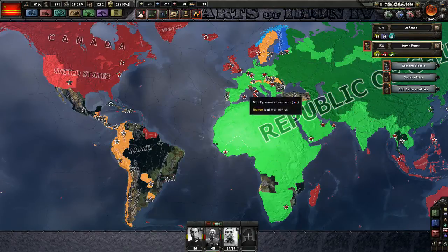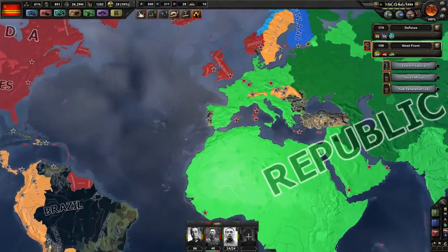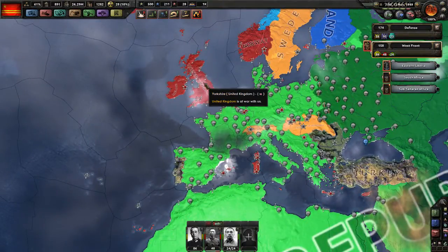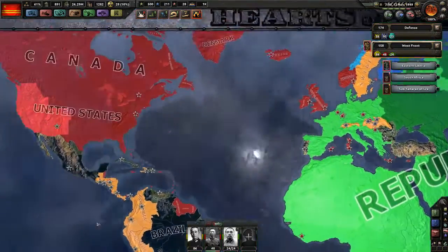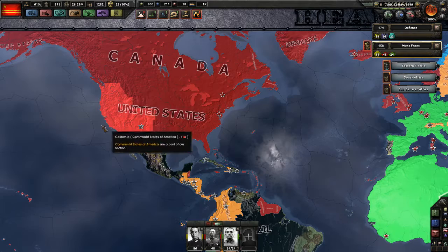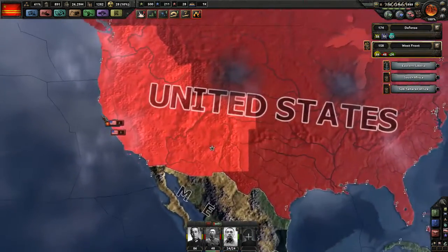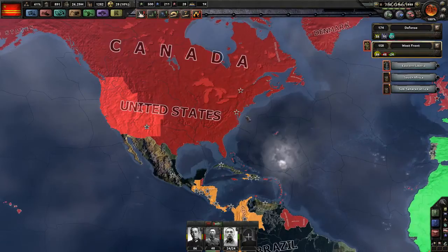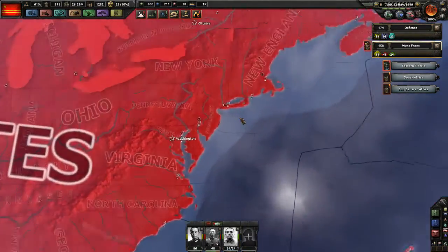Let's have a look at our political map. We're still at war with what's left of Norway, mopping up there. We need to get over to the United Kingdom as it is a major player in this war, same goes for the United States and Canada. As you can see by the red occupied territory, we lost the war on the west front so we have to get over there again.